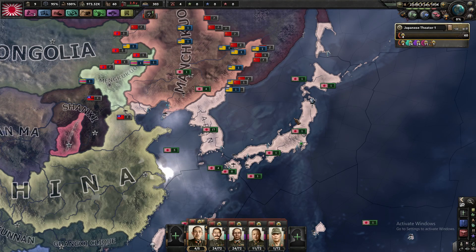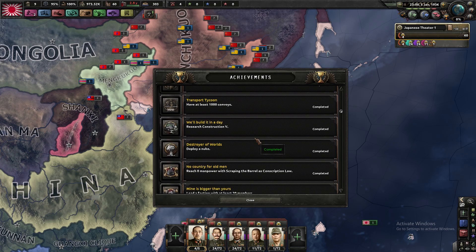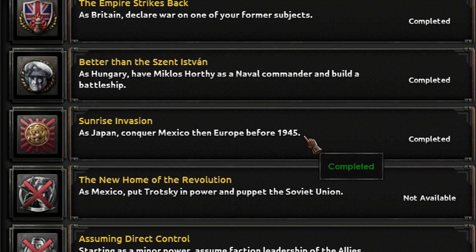Hi, thanks for watching. I'm going to be showing you how to get the Sunrise Invasion achievement. I've already got it, so it's down here. As Japan, conquer Mexico, then Europe before 1945. Sounds kind of difficult, but it's really not that hard.